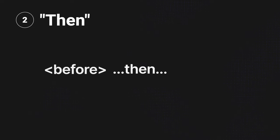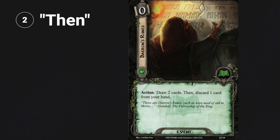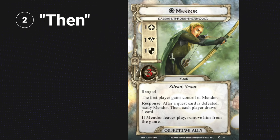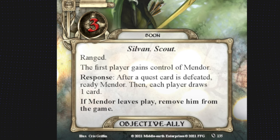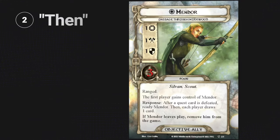If a card ability includes the word 'then', everything before the word 'then' must be completely resolved or be true in order to resolve the things after it. Most of the time this is straightforward — like Daeron's Runes: you draw two cards, then discard one card. But let's look at Mendor from the Corsair campaign. His ability says after a quest card is defeated, ready Mendor, then each player draws one card. This means that if you don't ready Mendor, you don't get to draw the cards. You have to fully resolve that first part in order to resolve the second part.